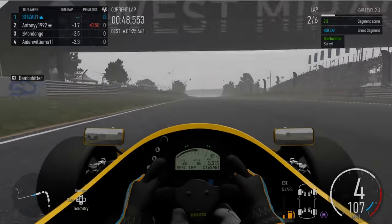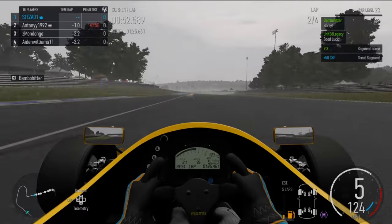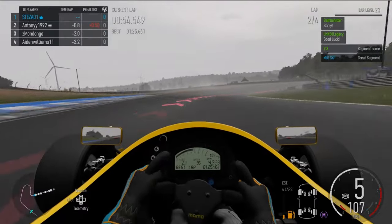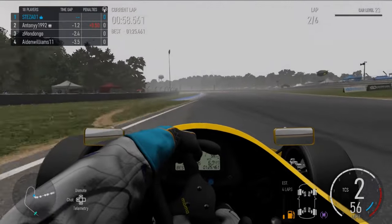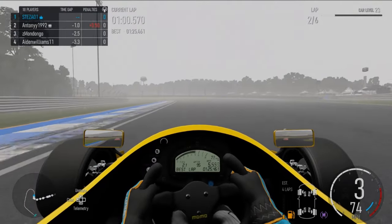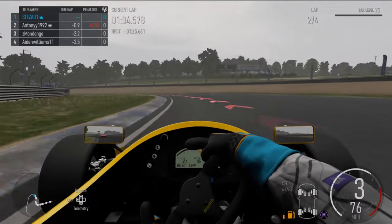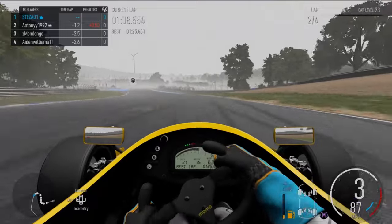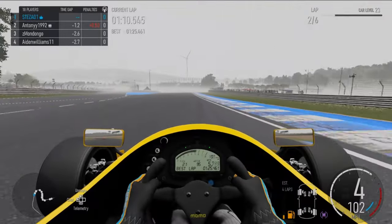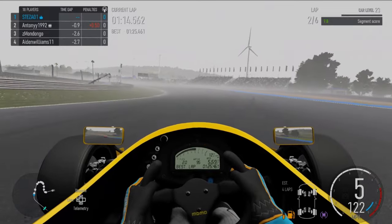I think it starts off at a PI level of about 699 in A-class, but with a couple of minor tweaks — making sure not to push it into the next tier — I managed to get it to 700. You want to make sure it doesn't lose the things that make it so good, such as its braking, handling, and acceleration. I managed to get it to 700 and it's slightly better than stock, but this was without using ballast, which personally I think wouldn't do it much good at all.